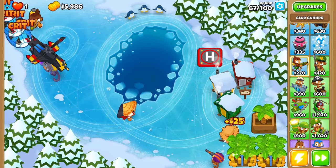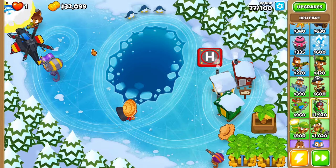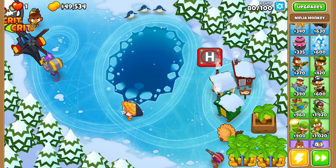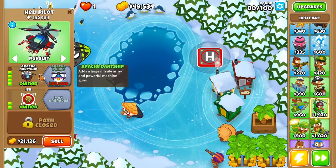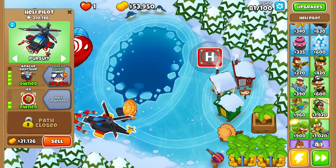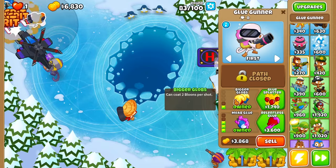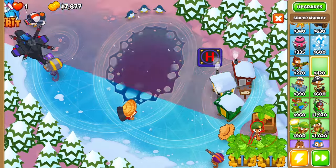I could try to get some more farms down. We can still use the glue gunner to glue some stuff at least. I think I'll have to wait to get the apache prime — that's going to be our MOAB killer, BFB killer, ZOMG killer, DDT killer, BAD killer. This is only a 4-2-0 right now but we got the ZOMG coming. He's getting a lot of reps and should take it out easily. We're about 4,000 away from apache prime — 3,000 more please — and bam, there it is.